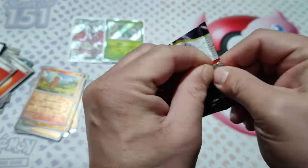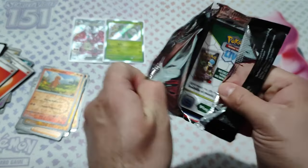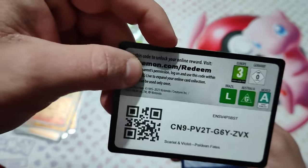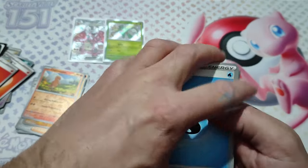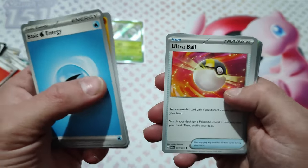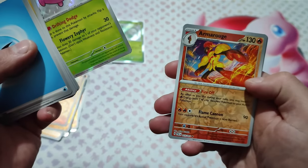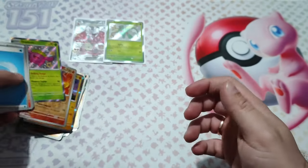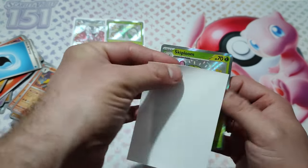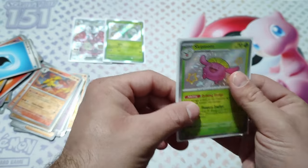Last pack, guys. I hope I pull something good from here because we didn't pull anything from the other boosters. So let's go — last pack: Varum, Monkey, Charmeleon, Ultra Ball, Skiploom, Star, Arm Rounds. Okay... this is a pretty bad result.